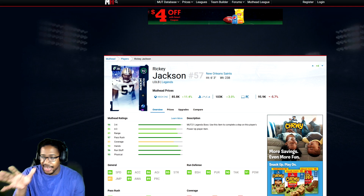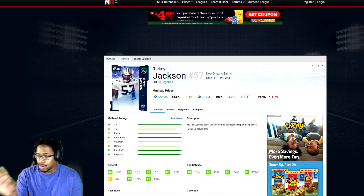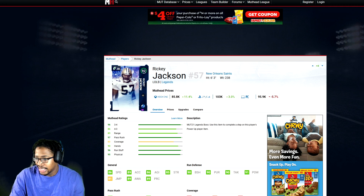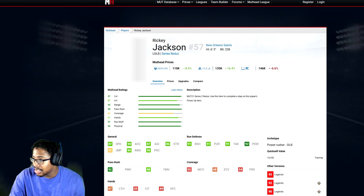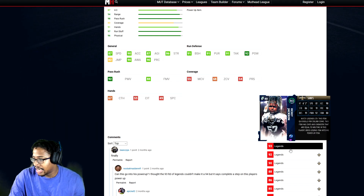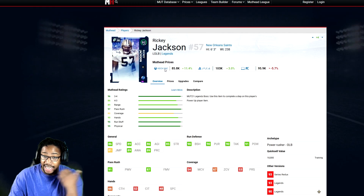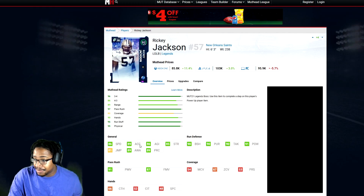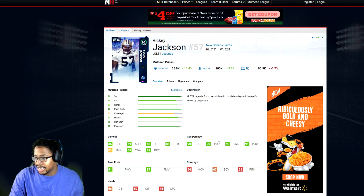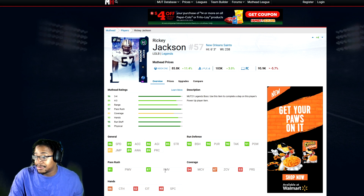Let's talk about the left-side linebackers. Usually you put these players at your ends when you run your nickel, dime, and quarter — that's what I do. I think the first one I have is Ricky Jackson. At this price point, Ricky Jackson is still the best linebacker in the game. I still have him. Maybe we can do the series redux if you can get it for under 100K. Comparing the 92 one: 86 speed, 89 acceleration, 86 agility, 90 block shedding, 90 pursuit, 90 tackle, 91 hit power. 91 power move, 87 finesse move.